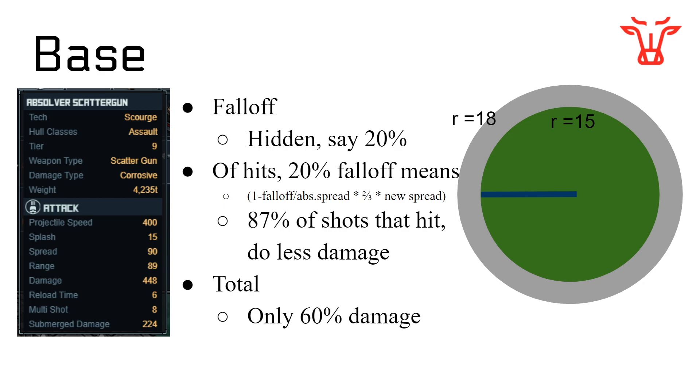Once you run out the math, the formula is: 1 minus Fall-Off (so 0.2) divided by Absolute Spread (18 in our example), multiplied by 2/3, which is the average expected distance from the center of a circle. If you think about a uniform distribution of points landing in a circle, most will be towards the outside. It's actually calculus — the average value works out to 2/3 away. You then multiply this by the new spread after any special modifications.